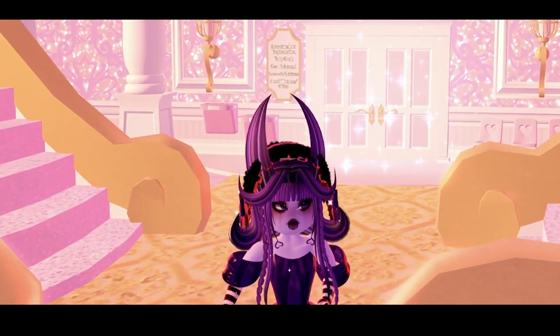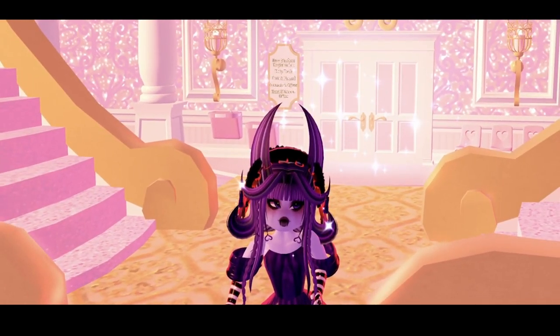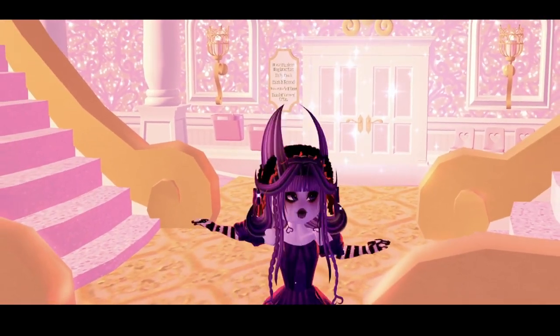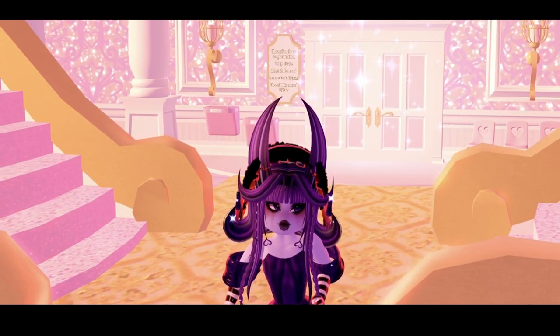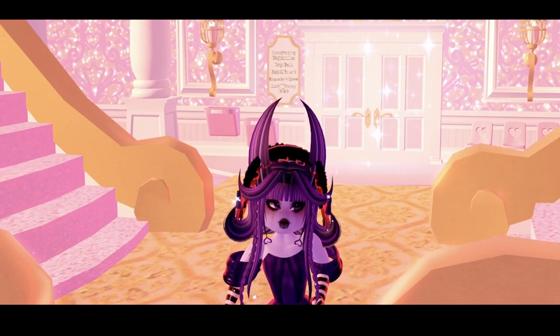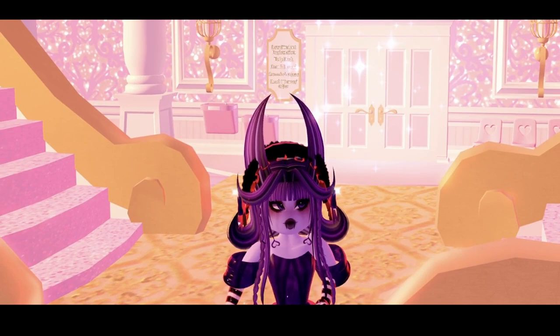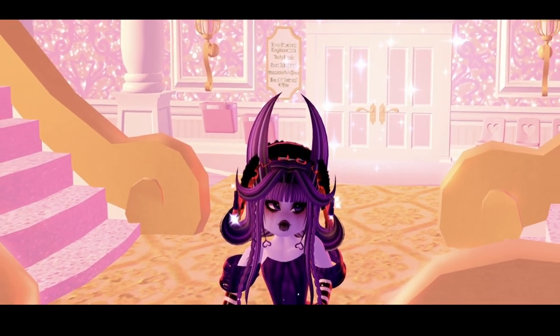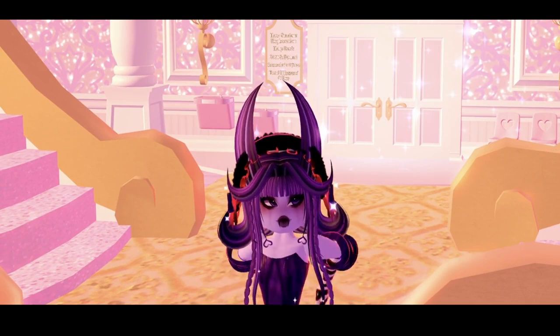There's one more quest — the mini game 'Locker Tidy Up.' Go to your locker and check out the mini game option at the bottom when you click your locker. Right now it's disabled, but it'll work in the future. That's pretty much everything — hope you guys have an amazing day, goodbye!